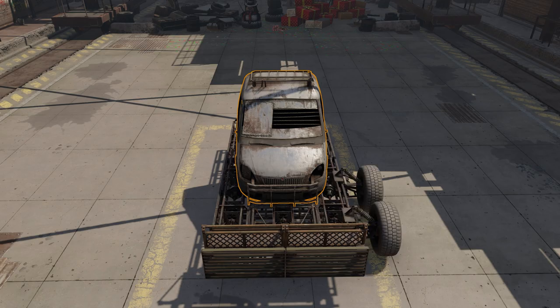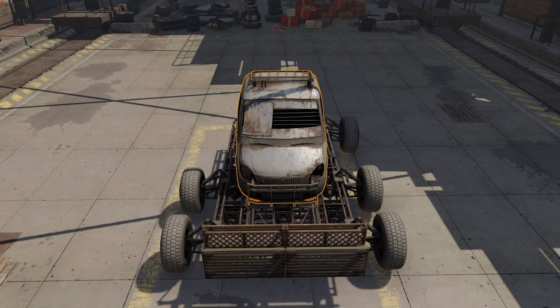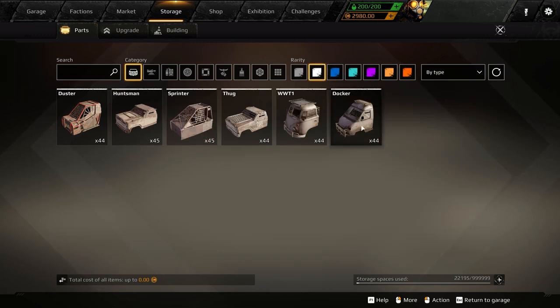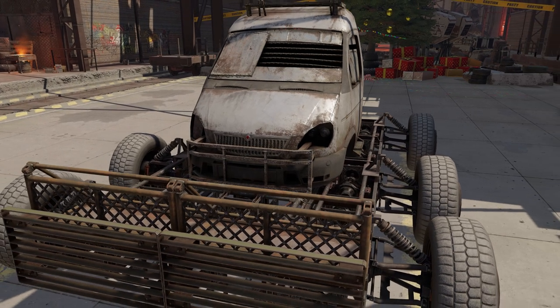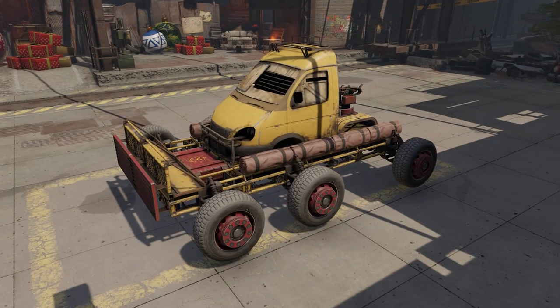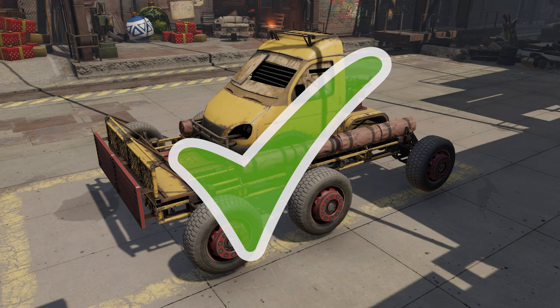Now let's take a look at our hull. An effective ramming vehicle should be able to take a lot of punishment, so naturally we have to use the flimsiest cabin we have. The starter one's perfect! And again, no sturdy parts allowed. You have to remember, ours is the way of light frames and fragile parts.